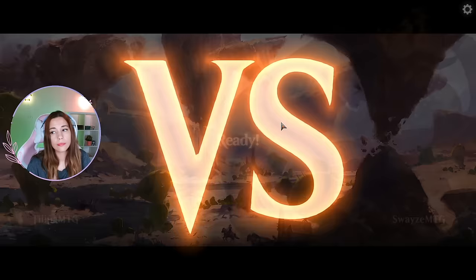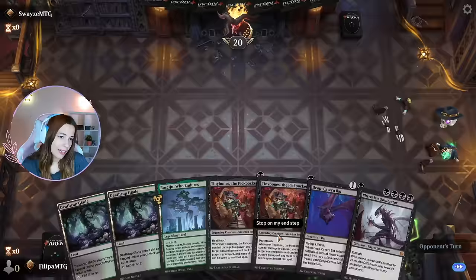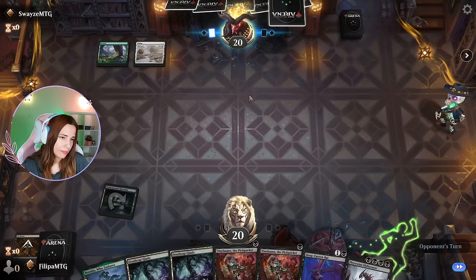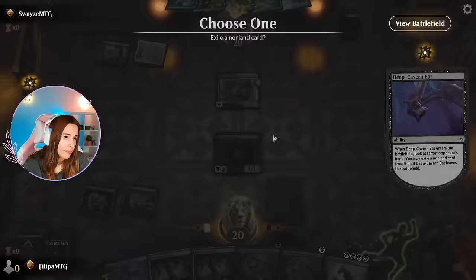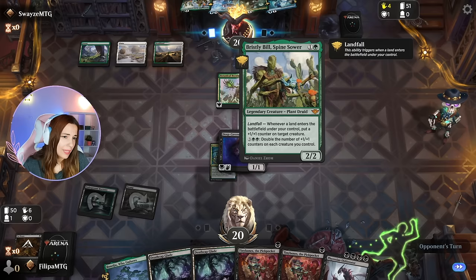Swayze — okay, Swayze is another cool YouTuber. I really would like to win against Swayze, not going to lie. Tiny Bones is cool, I like Tiny Bones. The hand is kind of awkward but I'm going to try it — you live and you learn. Oh, that's better. I don't know, might be a mistake. We'll see. Yeah, that was a mistake. Whenever it deals combat damage, proliferate — oh so they have a lot of cool stuff. I don't want counters.